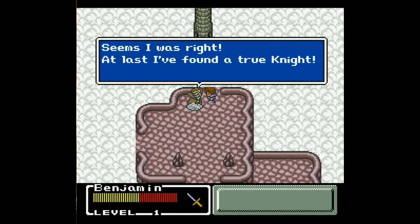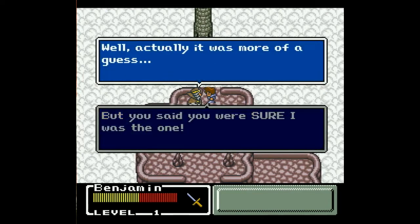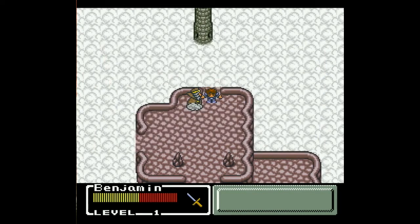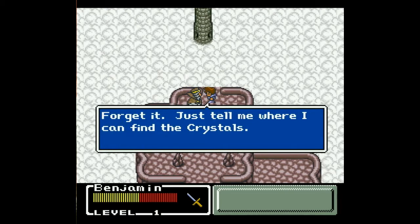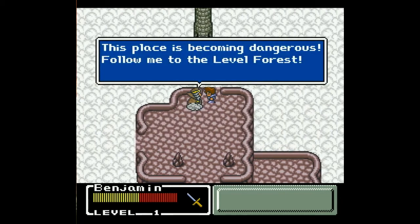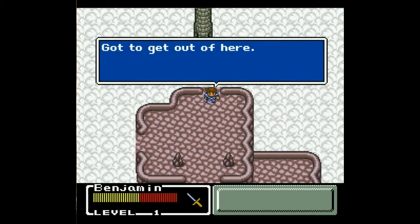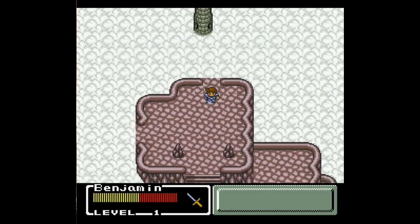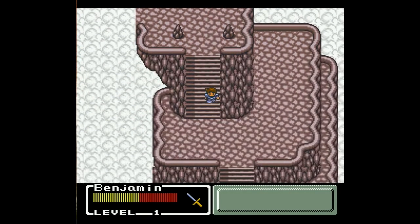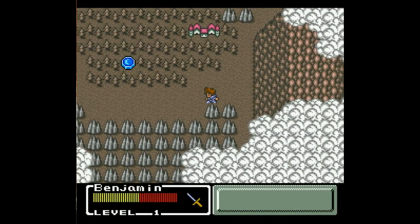Seems I was right. I found a true knight. But you said you were sure I was the one. Actually, it was more of a guess. Great, he's guessing now. Forget it — just tell me where I can find the crystals. It is up to you to find them. This place is becoming dangerous. Follow me to the Level Forest. Gotta get out of here. Who is that guy anyway? Some guy sitting on a floating cloud. And that place is now gone.